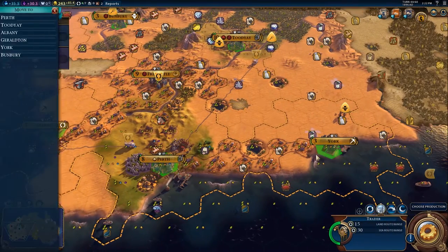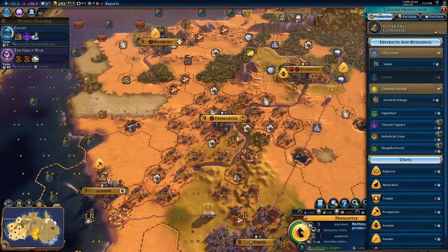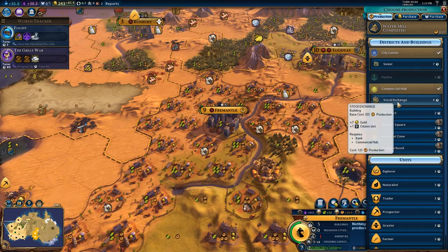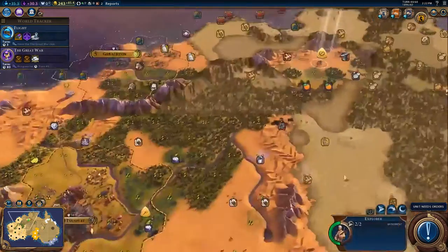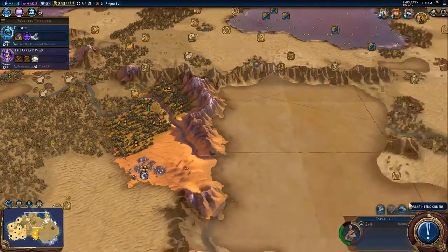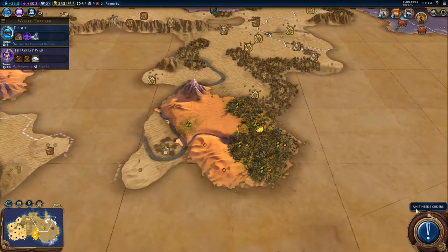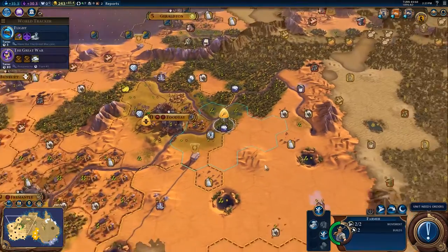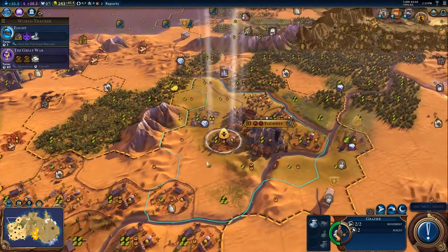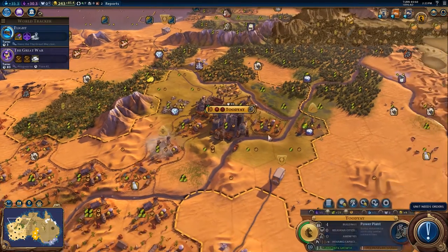So why don't you go to York - help York out. Fremantle, can you get that stock exchange? You could. You could also get some of these, but I think the stock exchange is the big money, so get that. Get the farm online.